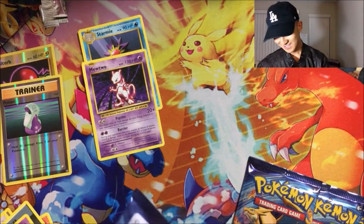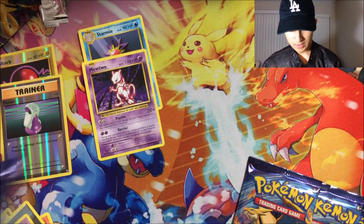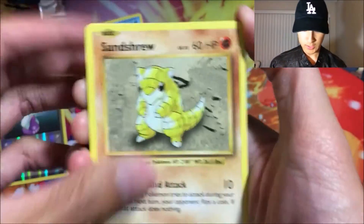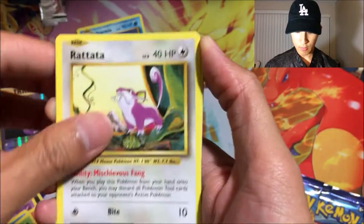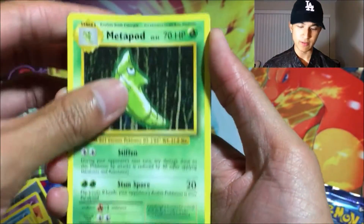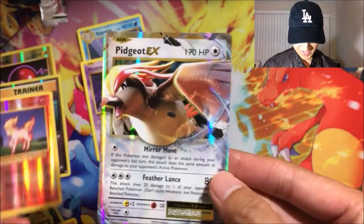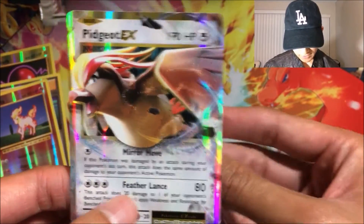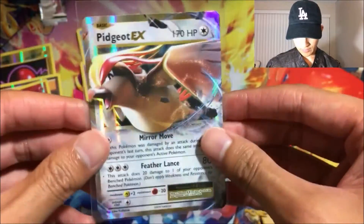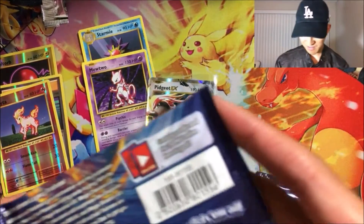Third pack: got Sandshrew, Voltorb, Magnemite, Caterpie, Rattata — asking what you guys have been thinking of the set — then a Mirror Star, a Ponyta reverse foil, and a Pidgeot EX — awesome, 170 HP, Mirror Move and Feather Lance. Damn, still no holo foil. Three packs left.